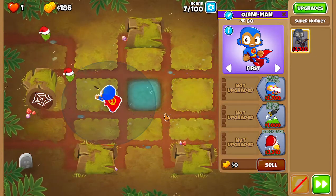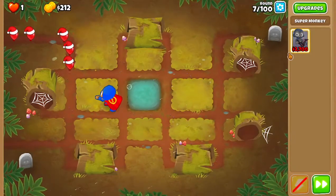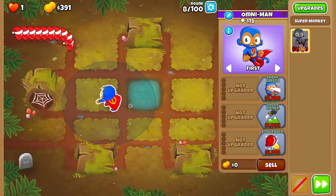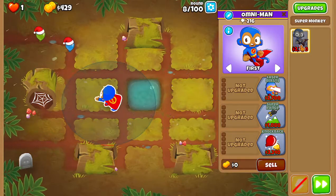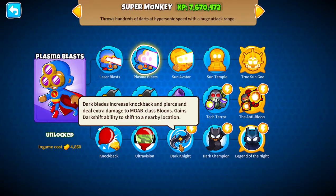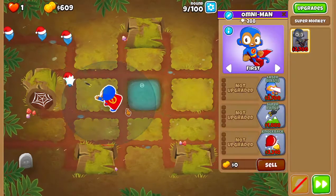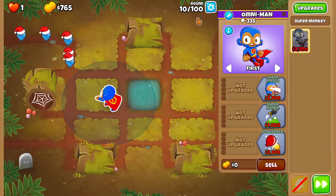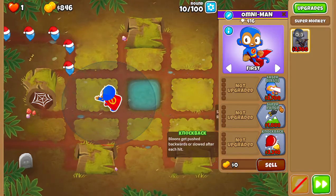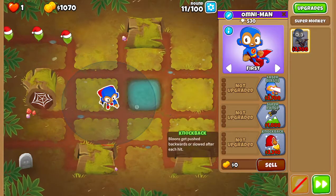Here's the thing I was worried about with the super monkey. We need roughly $4,000 to $4,500 to be able to buy ultra vision before round 24. And on top of that, we need either a different super monkey or the same super monkey, and we need plasma blasts to pop leads. Because this guy can't pop leads, to my knowledge. Super monkey's expensive, man, and I'm expecting a very low round for this guy — either because we can't afford the camo detection in time, or because we can afford it just barely but can't afford to get laser blasts and plasma blasts for the leads a few rounds later.